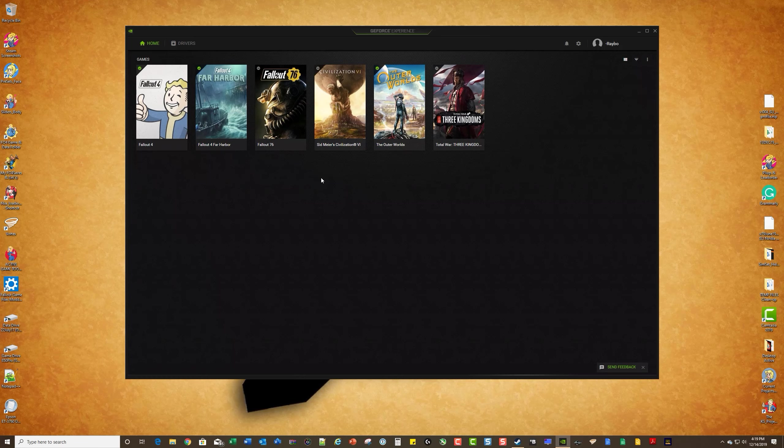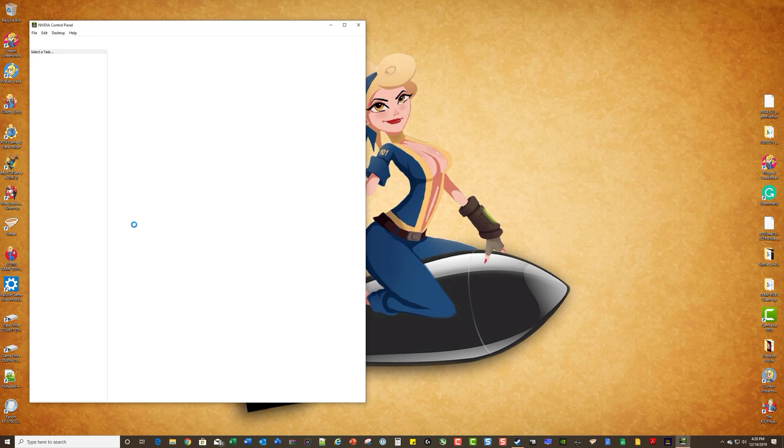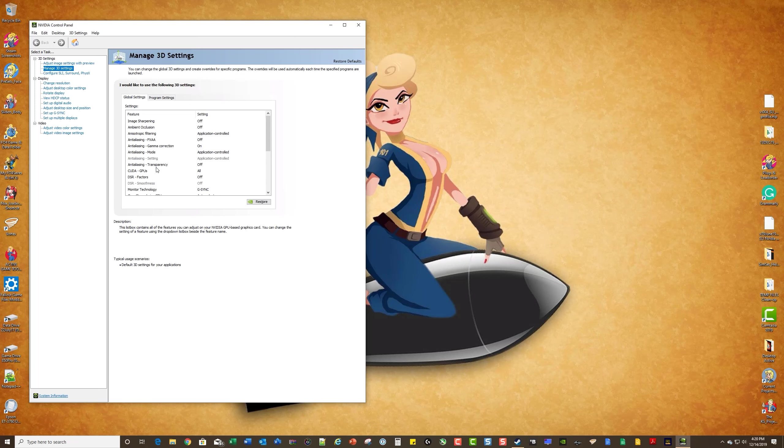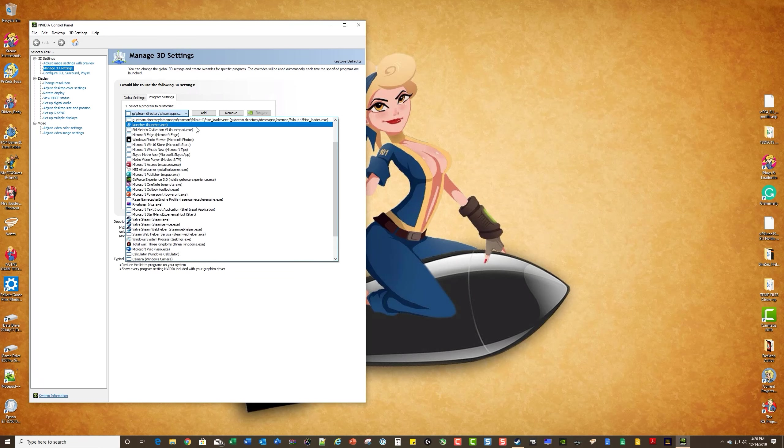They're going to optimize this and that's all I'm going to do in GeForce Experience. Now I'm going to go to my NVIDIA Control Panel and make sure that in my Program Settings I have Fallout 4 — set up to the F4SE launcher.